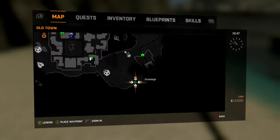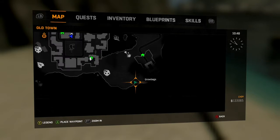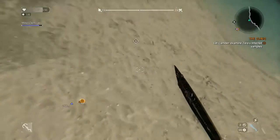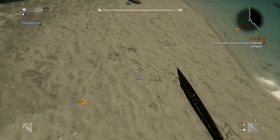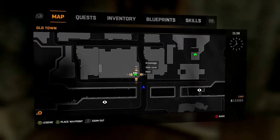The next one is on the opposite side of the map, right down at the south. Once you're there, again use your survivor sensors and you'll see another little rock. Pick that up and then you need to head to this location marked here on the map.